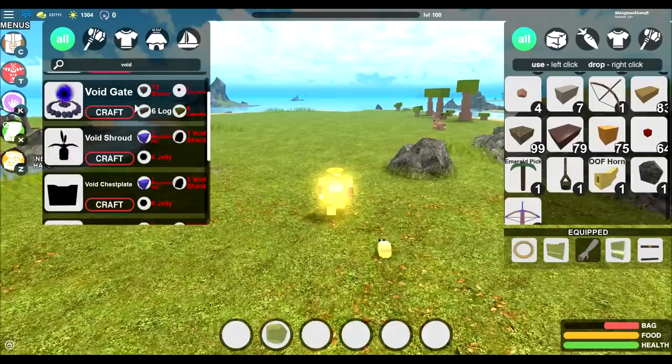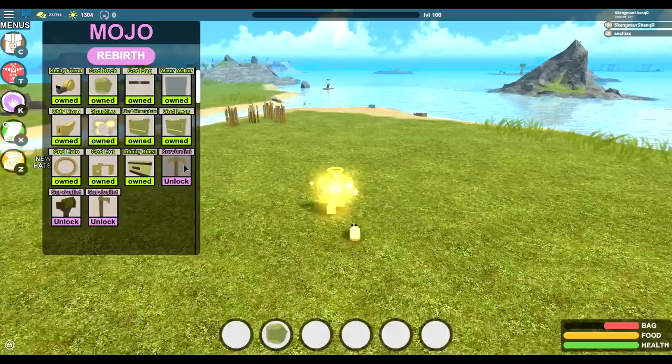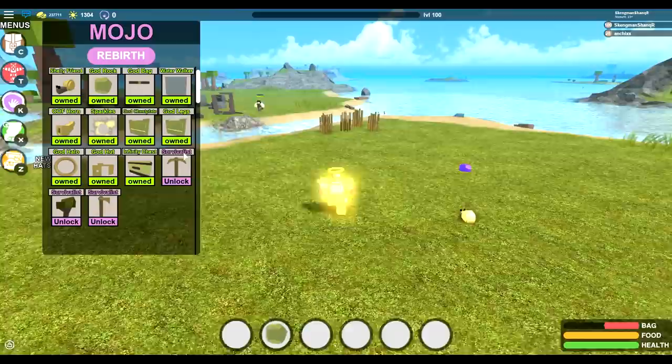The update just dropped, guys. As you can see right now, we have the void gate, void torch, void shroud, void chest plate, void bag, and void greaves — everything to do with the void stuff. Also, as you can see now in the Mojo item shop, we have a god pick, god axe, and the survivalist perk. I think this is a mistake — he's actually named everything survivalist.